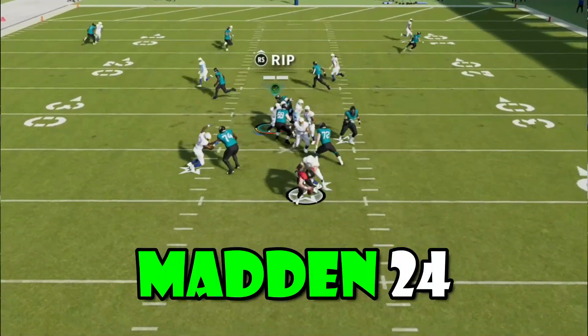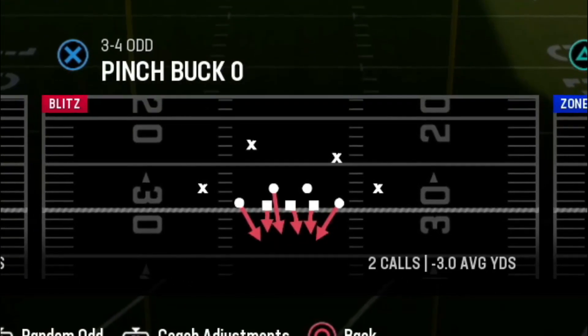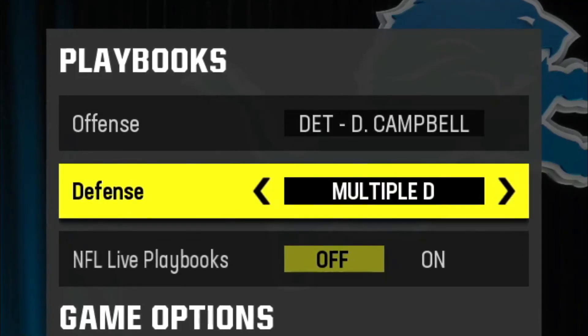Today I'm going to show you the best blitz in Madden 24. That play is going to be Pinch Bucko, and this play can be found in the Multiple D playbook, or it can be found in the Patriots, or just about any team that runs a 3-4.